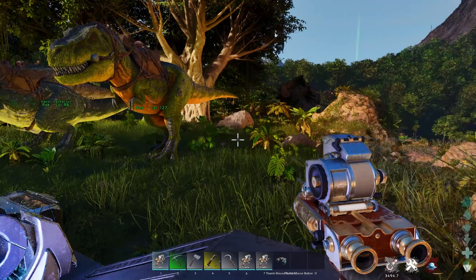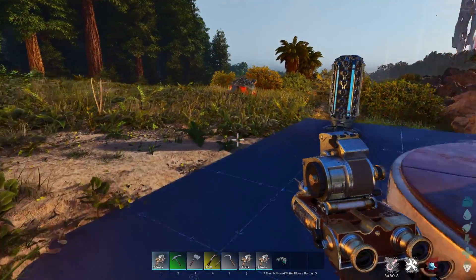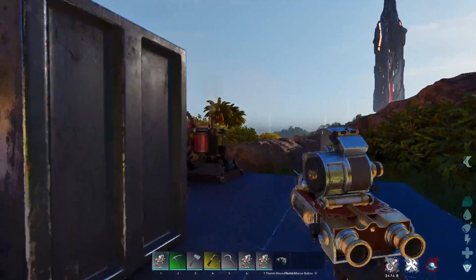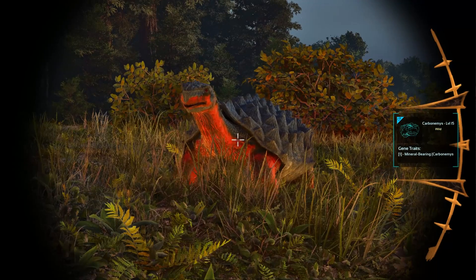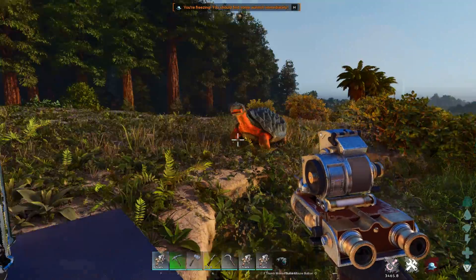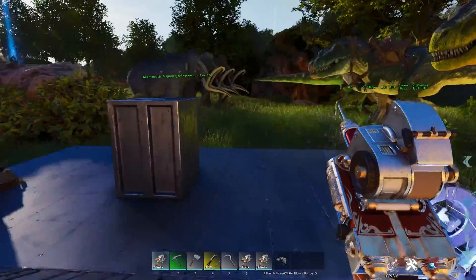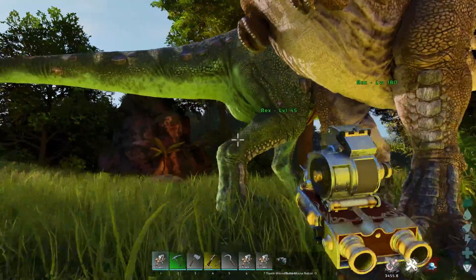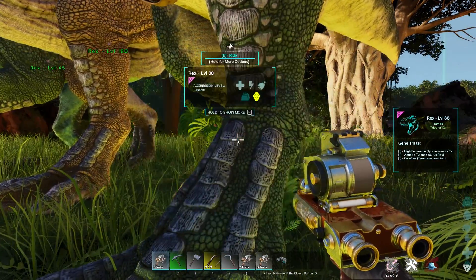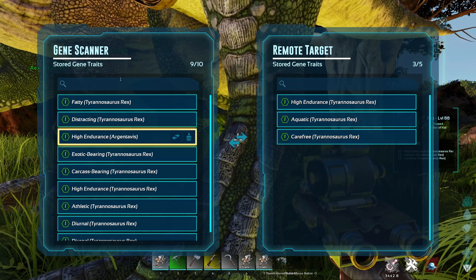You need the gene scanner to be able to see the traits and also extract them. So how do we get these? We need to go and find a dinosaur — like that turtle over there — and find a trait that we want, like mineral bearing. We can then tame this creature and go up to it and extract that trait. It's the same process: we tame a wild creature and grab that trait by transferring it onto our scanner.